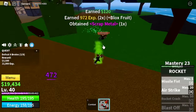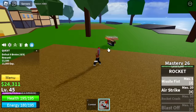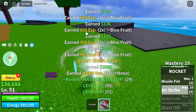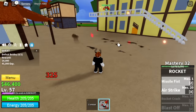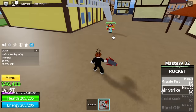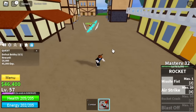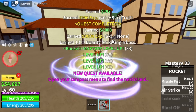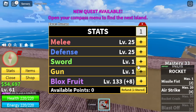At level 55, target is Bobby the Clown. In order to defeat this one, you need to dodge from time to time. After every skill — dodge — and repeat. Very easy. Wait for him to attack, then dodge. That's just one kill because we've reached level 61. For the stats: 25 melee, 25 defense, block fruits 133. Next island is the desert.